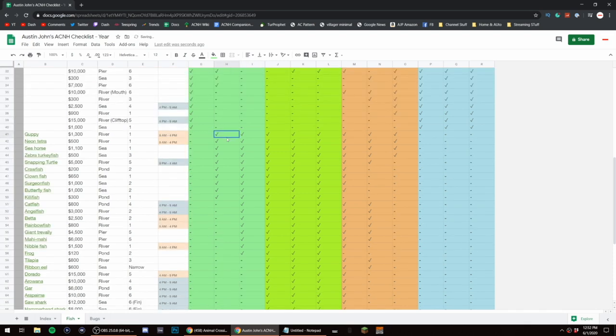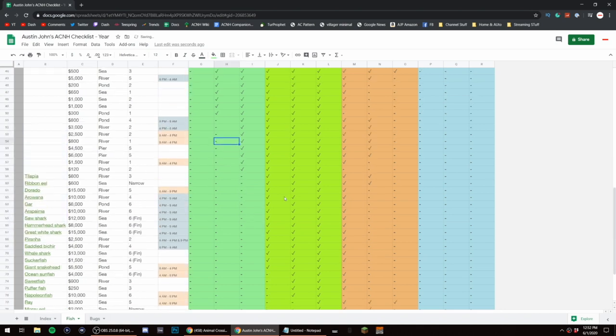Then we get to everything that was available in April, and everything available in May — I know for a fact I have all of those. Then you have everything that's brand new in June, all these right here. If you've been to the Southern Hemisphere, you may already have some of these.